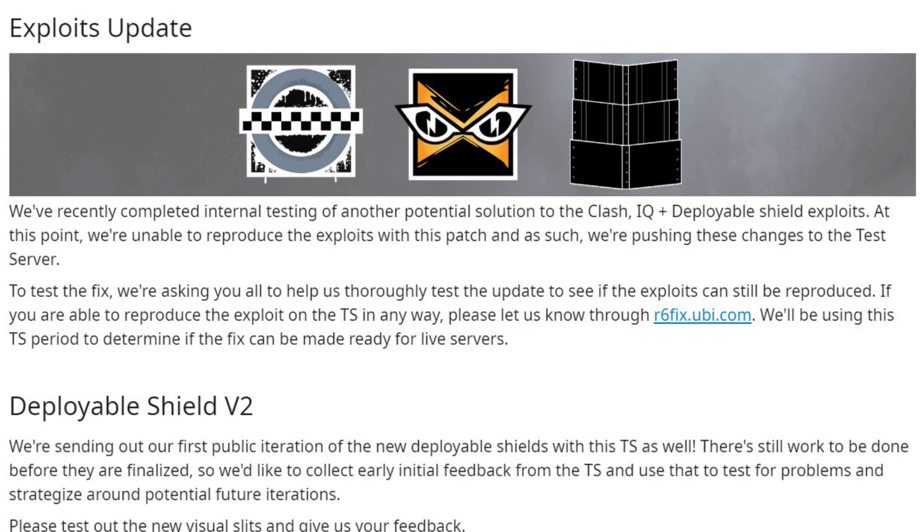The last thing is updates to exploits. They've recently completed internal testing of another potential solution to the Clash and IQ plus deployable shield exploits. At this point they're still unable to reproduce these exploits, and they're pushing these changes to the test server to test the fix. They're asking everyone to help thoroughly test the updates and see if the exploits can still be reproduced. I don't personally look up glitches and bugs, but if you know what Clash and IQ glitch they're talking about, go test it out.